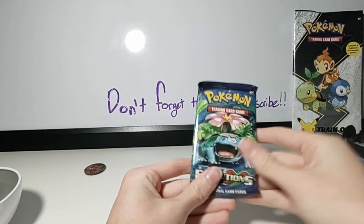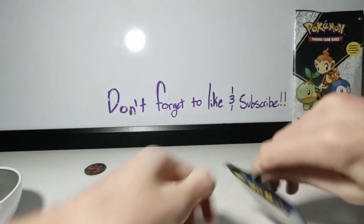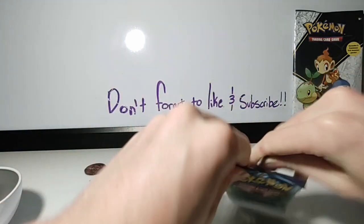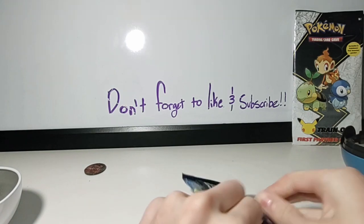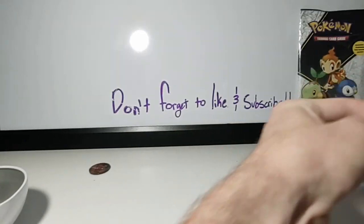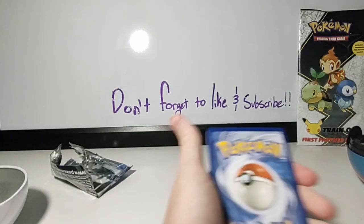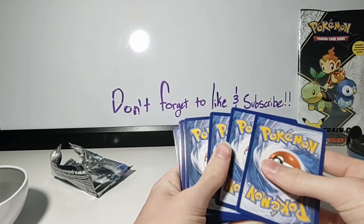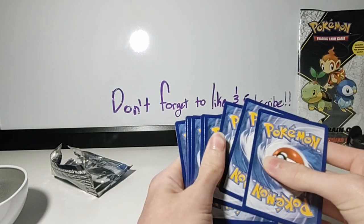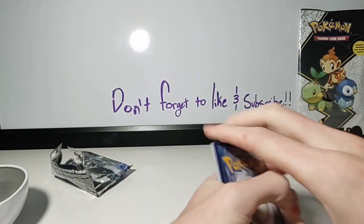We got an Evolutions pack. I really want to save this for last, but I really want to open it right now. This pack is fighting me — it doesn't want to be opened, like, save me for another day. But I have to open it now. Alright, take it off. It's a white code card, guys — we can get something good out of this. Here it is for anybody who's interested. We go one, two, three — let's go with the three card trick.